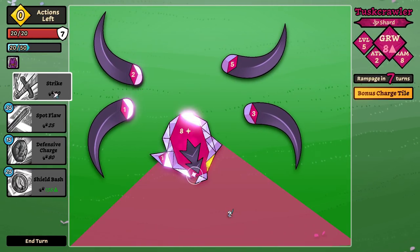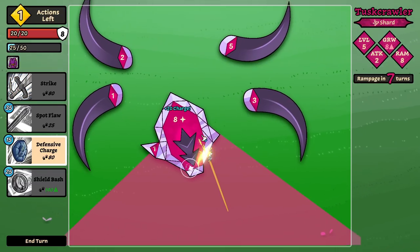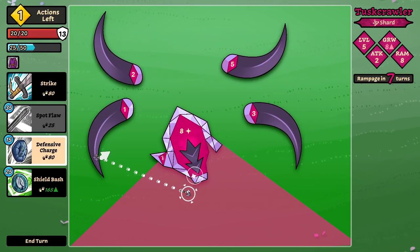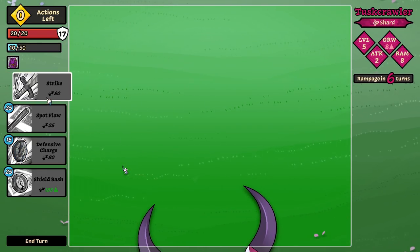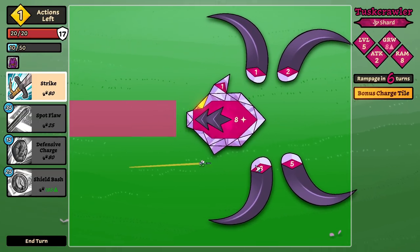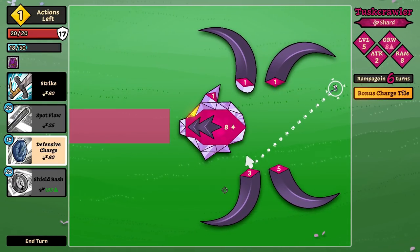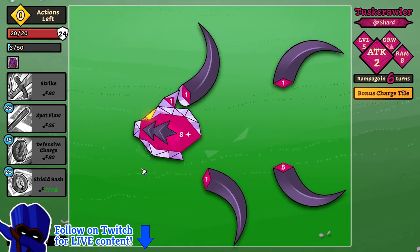We take some damage but nothing too bad. I'll give him more charge again — we're gearing up for a big play soon. Just attack him there — we definitely have to start actually hitting this sucker. Something like this. He did not hit me because I'm just so good at the game.